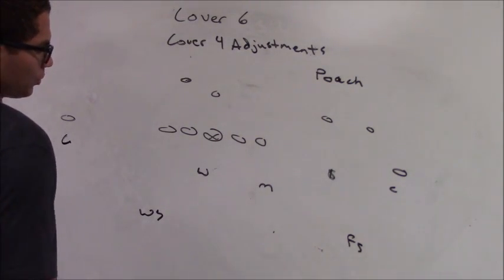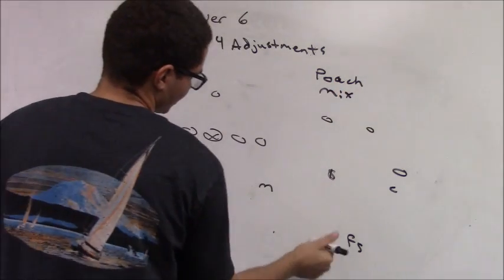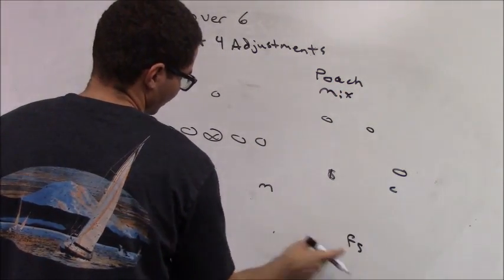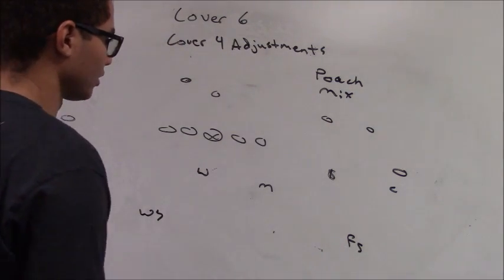So let's say we're playing Poach with a Mix. We're playing Mix between the corner, strong safety, and free safety. The Mike, Will, weak safety, and backside corner are playing Poach.